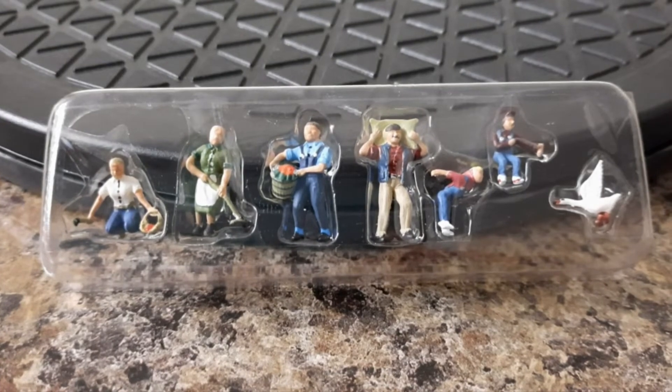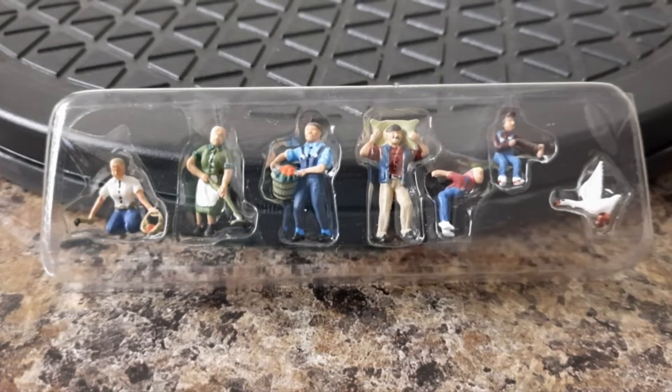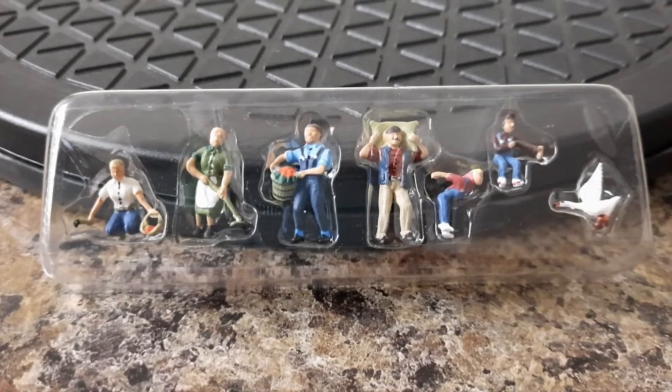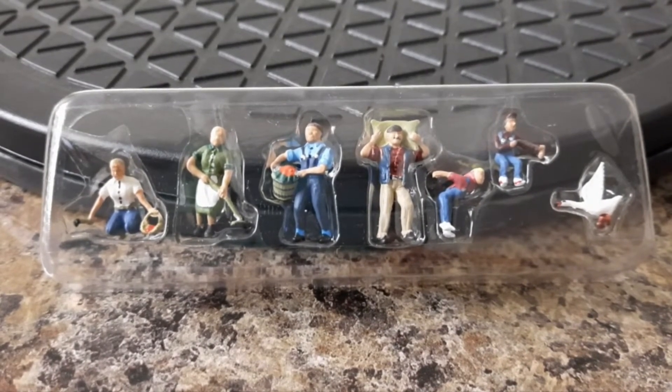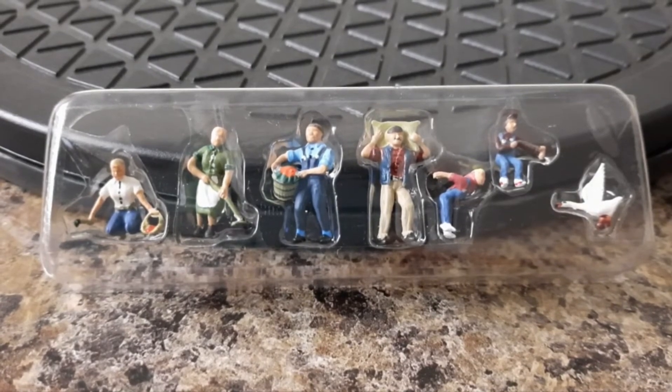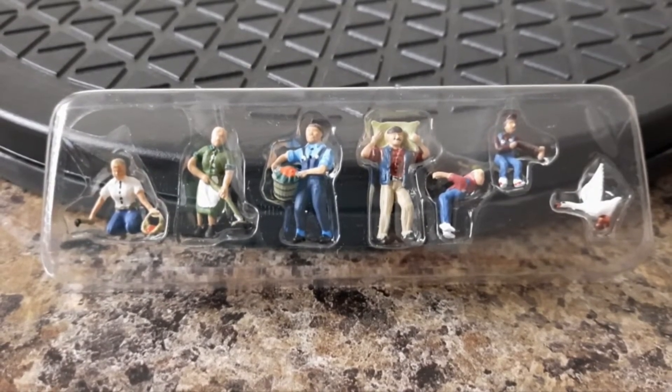The next set is A1857 and it's Farm People. There are seven items in this pack and if you're going to buy it individually it costs you £9.14 from the Model Centre.